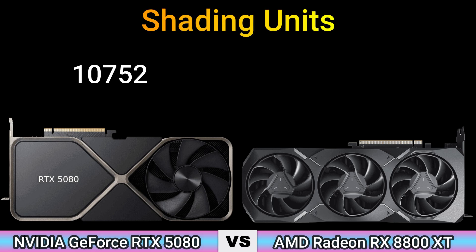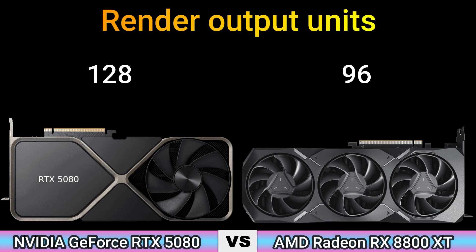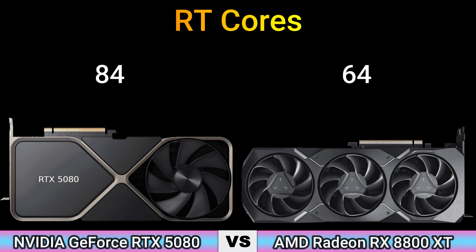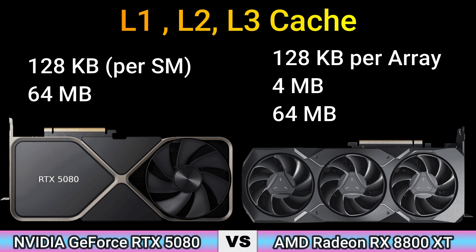Shading units: 10752 and 4096. Texture mapping units: 336 and 256. Render output units: 128 and 96. Tensor cores: 336; RT cores: 84 and 64. L2/L3 cache: 128 KB per CU, 64 MB and 128 KB per way, 4 MB / 64 MB.